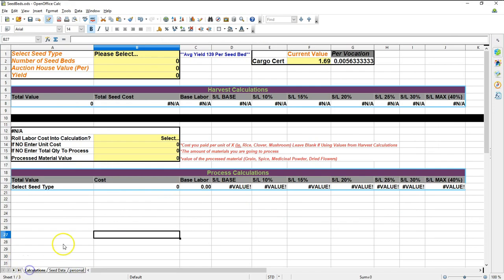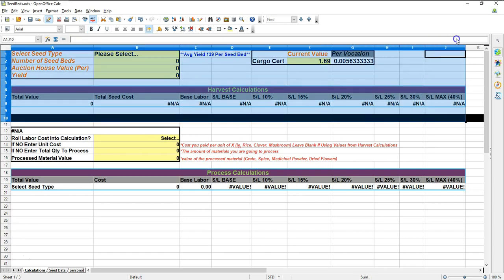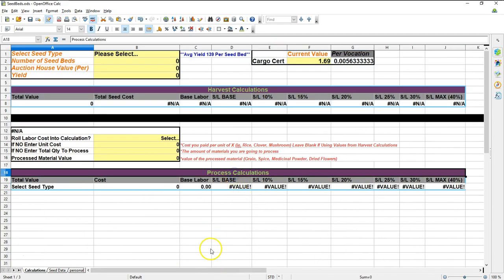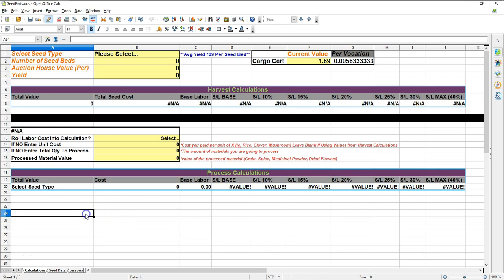So here's how it works. We hop over to the calculation tab, and the first thing you'll notice is that some areas are shaded in yellow — those are the input areas where you either need to select something or enter a value. There are also two sections to this tab: the top section is called Harvest Calculations and the second is called Process Calculations. You can use either or both of these sections, and they can be used in conjunction with one another or independently.